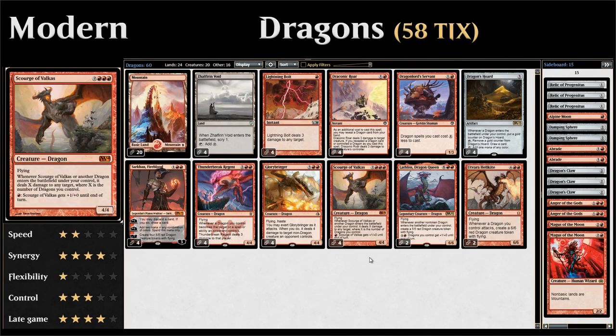Hello and welcome to another episode of Friendly Friday, a weekly series where we take a look at budget-friendly standard or modern decks. This week we're taking a look at mono red dragons in modern — a deck that's looking to ramp into all sorts of dragons and has a lot of dragon synergies. So let's dive right into it.